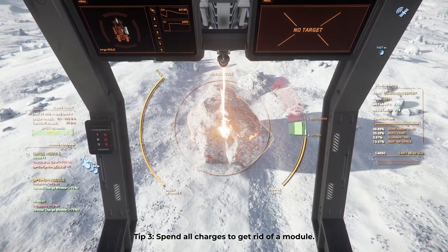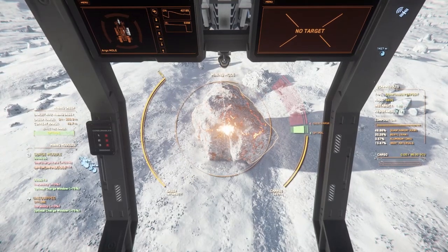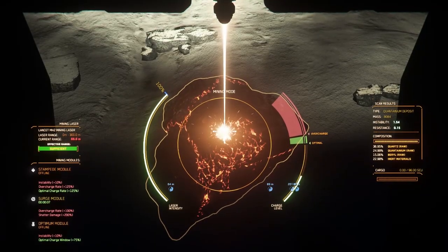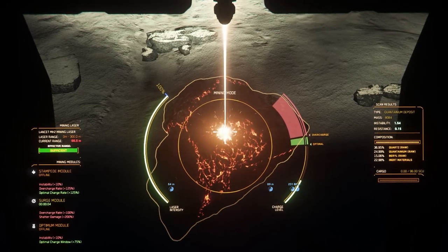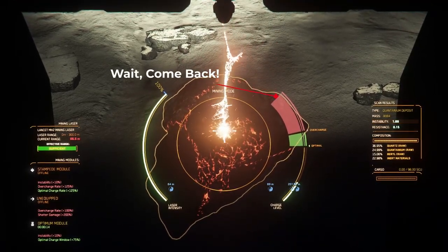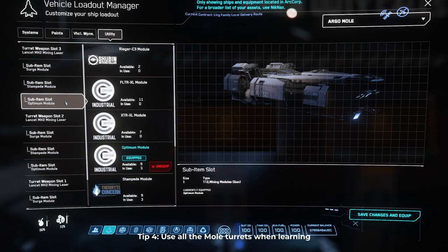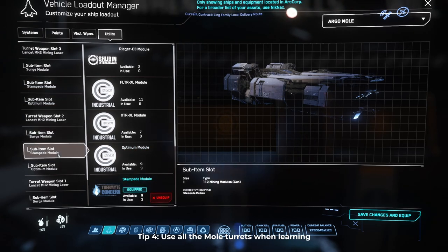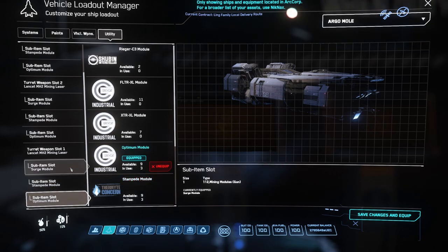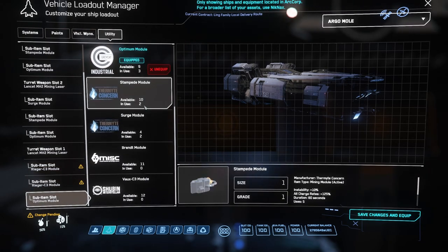If you use up all the charges on an active module, the module will actually detach itself from the ship, leaving the module slot open when you go back to re-outfit. This comes in handy if you use up four of your surge modules on a single rock and know that you won't have enough remaining charges for the next one — just activate the module repeatedly to consume any remaining charges and let the module fall off. This is also helpful because that module with one charge remaining does go back into your inventory at the station and can get pulled again when you outfit a different laser, leaving you high and dry sometime in the future. If you're in a mole, set up multiple lasers with the Surge-Stampede-Optimum combo to give yourself the most chances at breaking a rock. If you run out of modules on the first laser turret, just switch to another turret for a fresh set of modules and another chance at a break. Once you get a bit more comfortable with the process, you could keep one surge combo and switch the others back to your preferred loadouts.